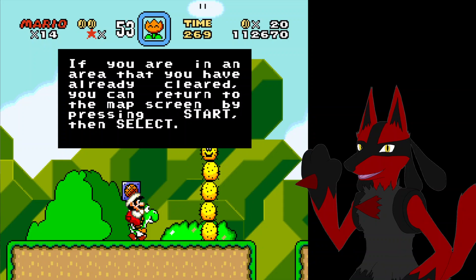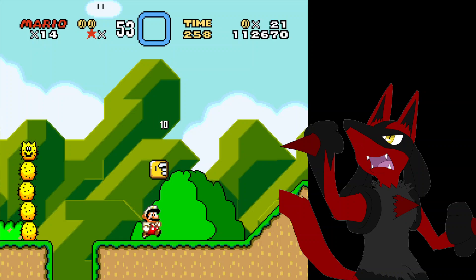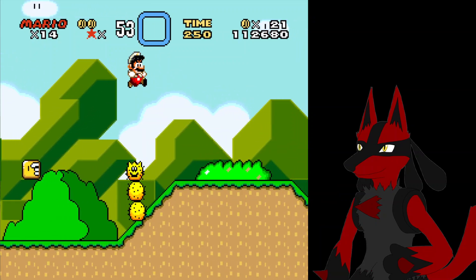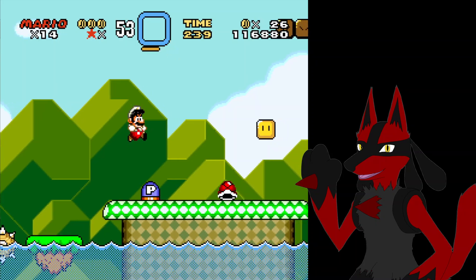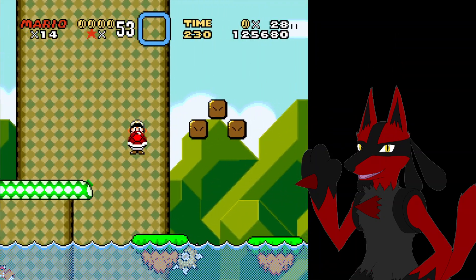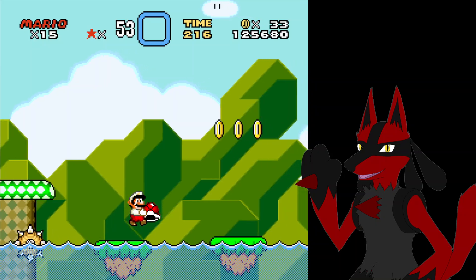If you're in an area you've already cleared, you can return to the map screen by pressing Start, then Select. Freak me! Alright — urgh, bastard. I don't wanna see where that thing ended up going down a pit. I want to rip its segments apart one by one. I don't think there's any special exclusive bonus for getting all the Yoshi coins — you just get a one-up when you have all five of them.